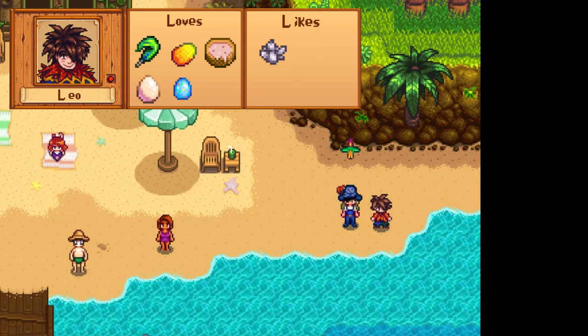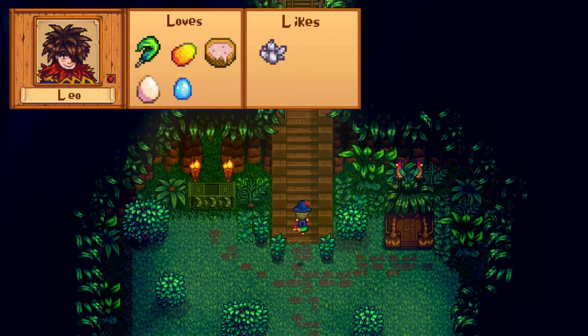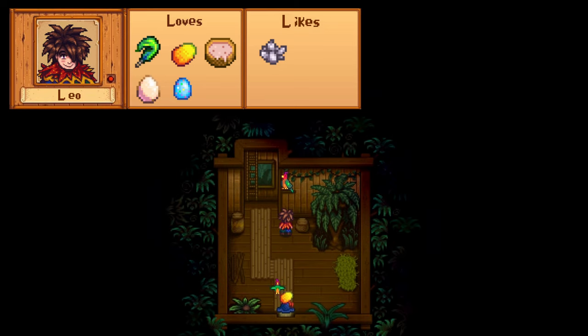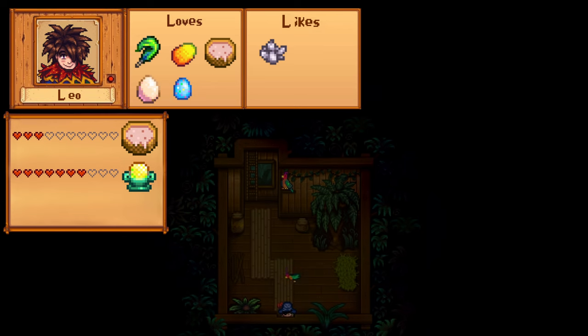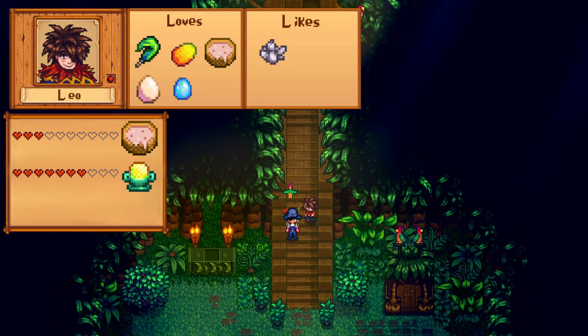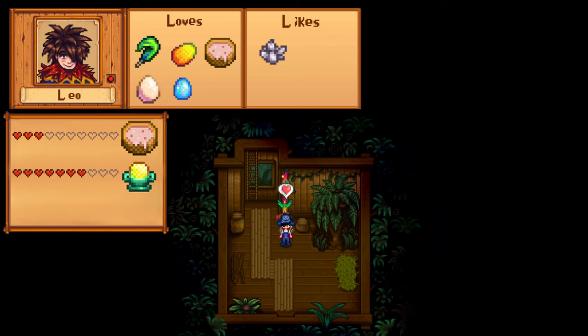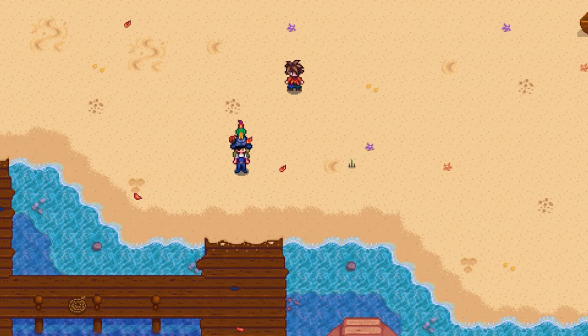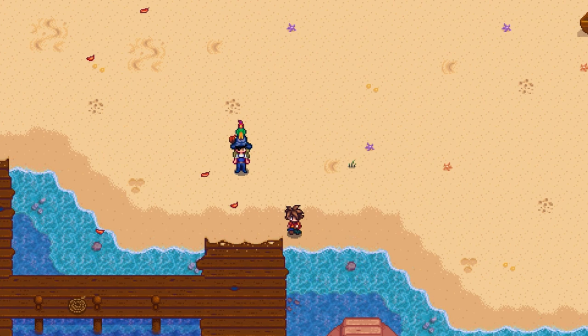Leo is a little boy you meet later in the game once you have access to Ginger Island. He has an expensive taste for gifts like duck feathers, mangoes, poi, ostrich eggs, and parrot eggs. If you don't have any of these, he's also a quartz enjoyer. After 3 hearts you get the poi recipe, and at 7 hearts the mango sticky rice. His birthday is on Summer 26th. Below 6 hearts he'll chill around the island near his hut, but above 6 hearts Leo moves into the valley into the large tree next to Linus, visiting Ginger Island on Sundays and some Mondays. Otherwise you can find him hanging around with the other kids or Linus.